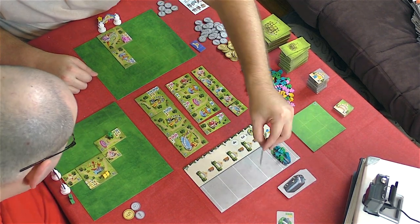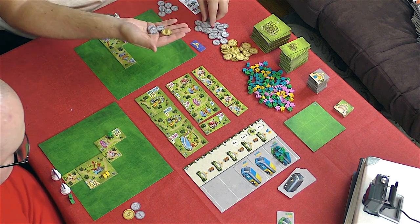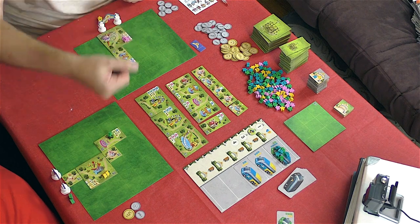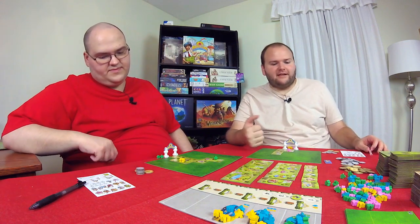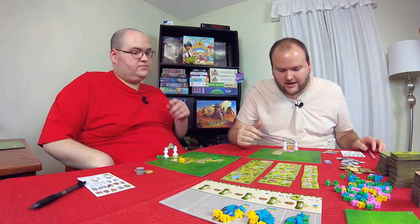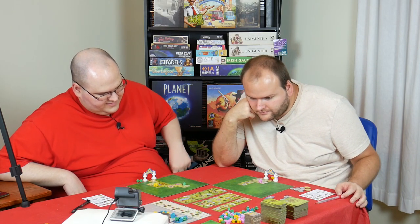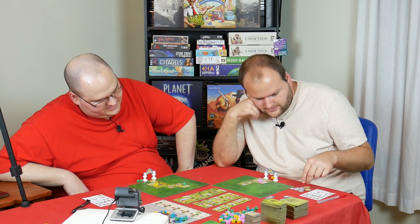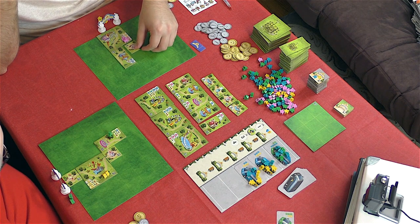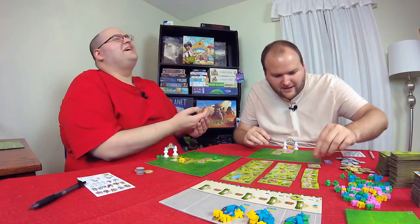Round two begins. D admits his single-path layout is really messing him up. He pays two for a gift shop and places it. Will can't snap or whistle — physically incapable of either. He considers buying a fountain for four bucks to clear up room.